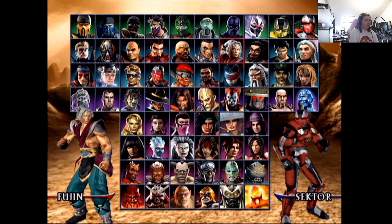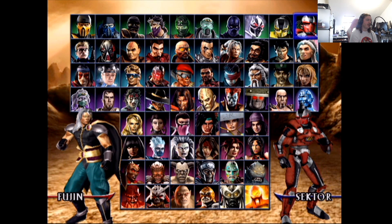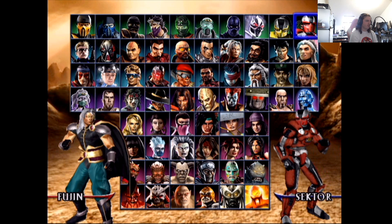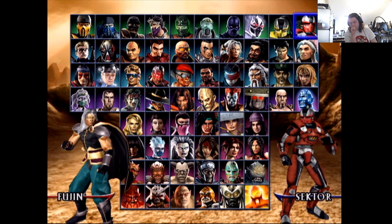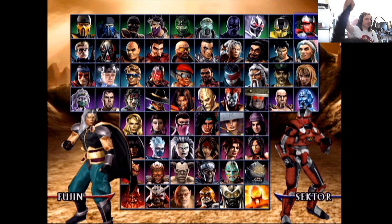Fujin — I'm so used to seeing his Mortal Kombat 11 design that this feels kind of weak in both cases. I do prefer the cape version, so the regular design without it is probably a five, and the cape design is more like a seven — it looks a lot more badass. I'm hoping he shows up in MK1, though I think it'll be more of a cameo than an actual character.